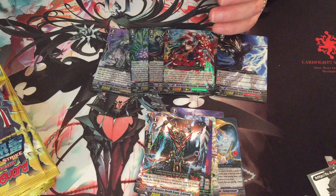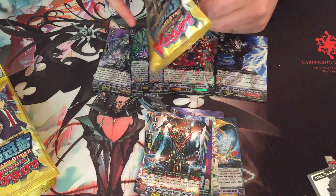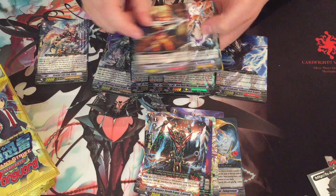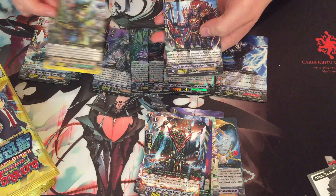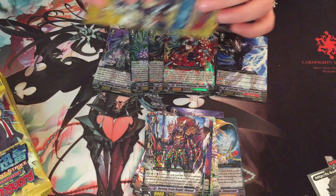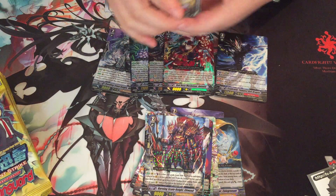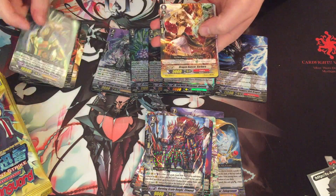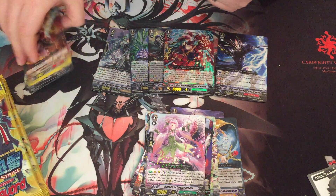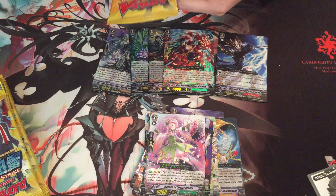Got stuff going everywhere now. I'm literally doing this straight after the Mystic Omega box, so I've got rubbish just flying around everywhere. It's quite hilarious. I think for doubles in this I don't really want too much, because I can't think of what I would want other than maybe Neo Lacta. This was a pretty set as well - actually quite nice artwork.